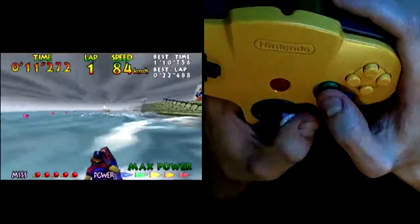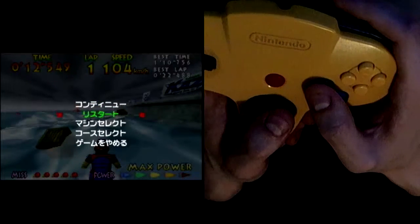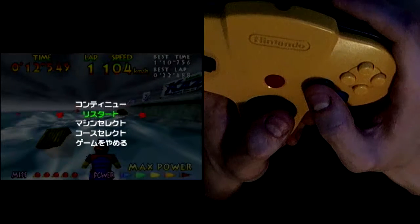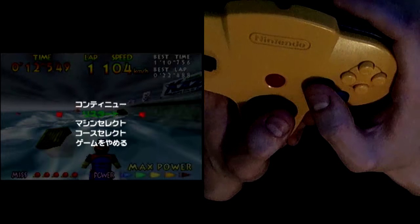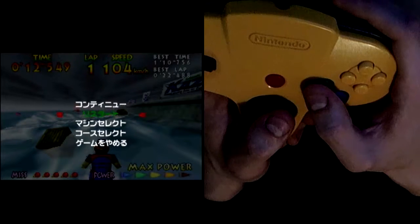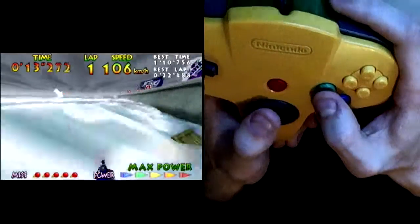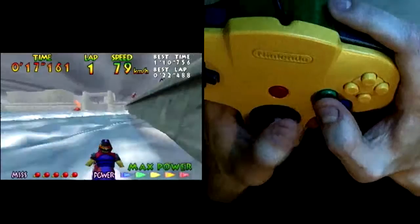Coming out of here you go left and you go right down the center of this. You should be about where I am, or a little bit right maybe. If you're in that zone then you can miss all of the obstacles and start making your right turn.